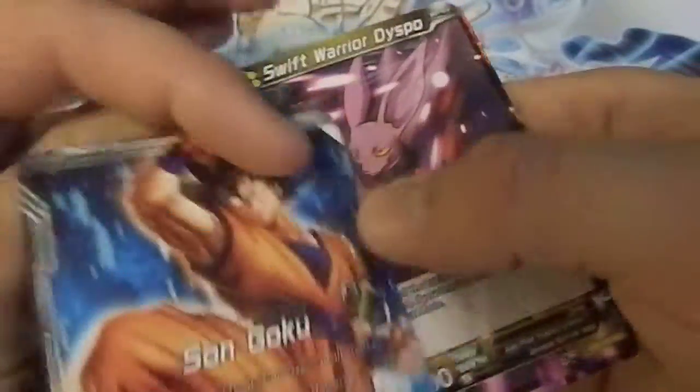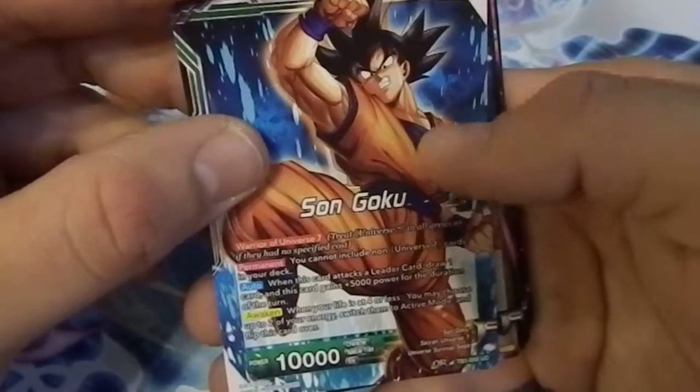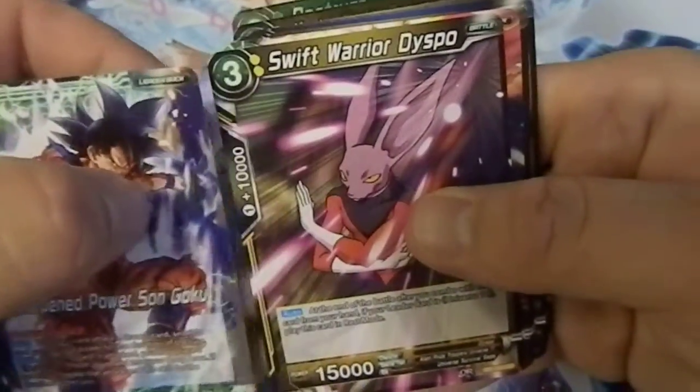Starting off — nice, the leader card. I've actually got the Ultimate Box one that people like, but the sad thing is you can only use Universe 7 cards with it. I'll probably play-test it, but I do prefer that Ultimate Box one. We got Dyspo, which is nice — I plan on building a Universe 7 deck.